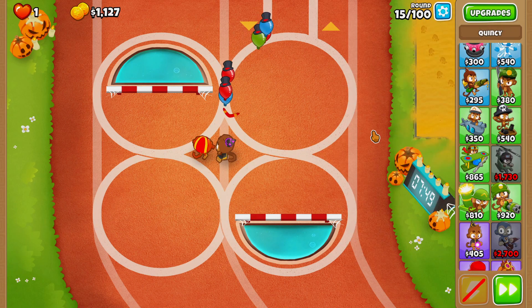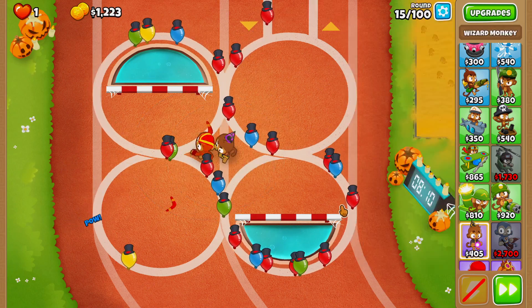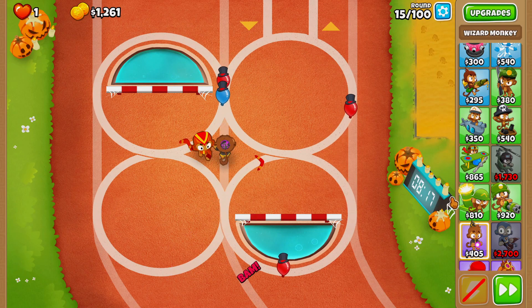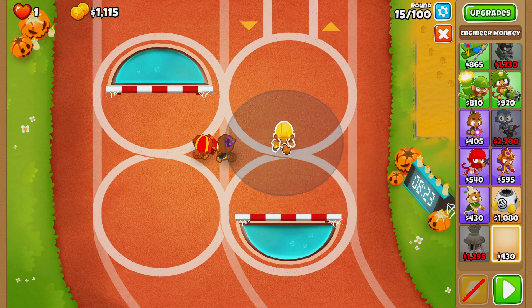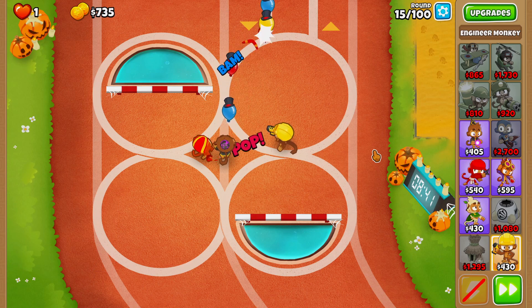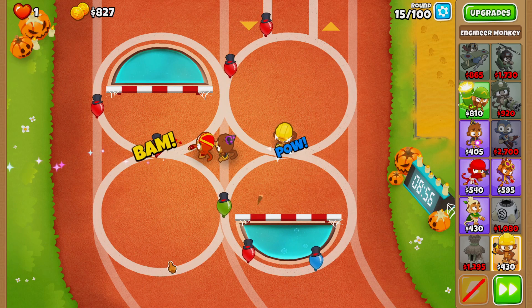Alright, so here we are on round 15. Everything's been going pretty well. Our Boomerang Monkey and our Wizard Monkey are starting to struggle just a little bit. We're going to have a single Red Balloon slip through, so I think I'm going to go ahead and grab my Engineer Monkey right now because that should take care of any more troubles with Balloons. The reason I want to place my Engineer Monkey right here is because once we upgrade to XXXL Trap — we are on the map Circles — I'm hoping by placing it here, we're going to be able to get the Moab Balloons as they come in and as they're about to leave.